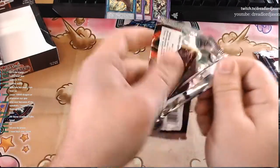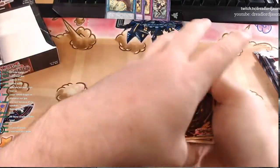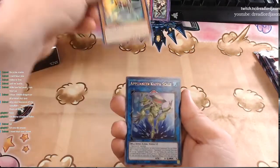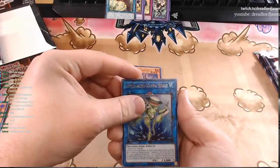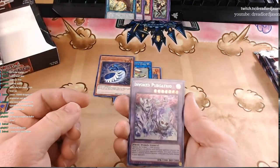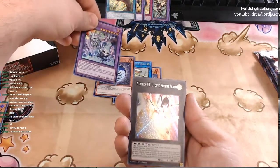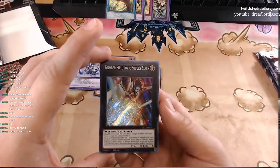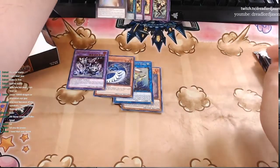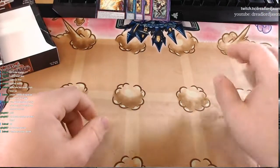Rolling in at number five. I haven't streamed in like two weeks. Salomongreat Gazelle, Appliancer Kappa Scale, Galaxy Worm, Invoke Purgatrio — the Secret Rare version. This looks really good. And the wrong Utopic — Number F0 Utopic Future Slash, which is the Secret Rare for that one. Close. We were in the right color scheme there, right name. The only problem was I could read it.